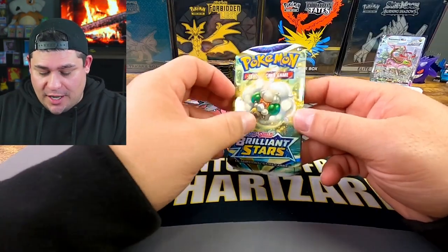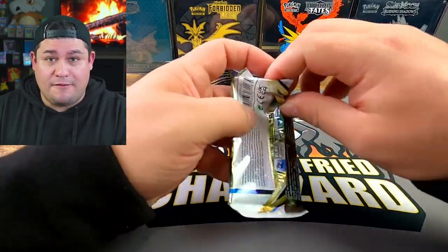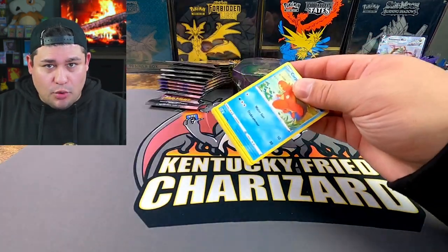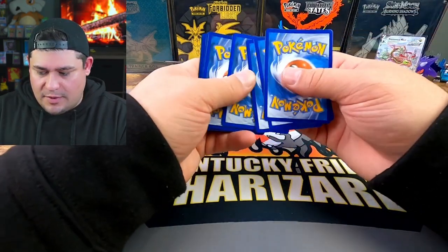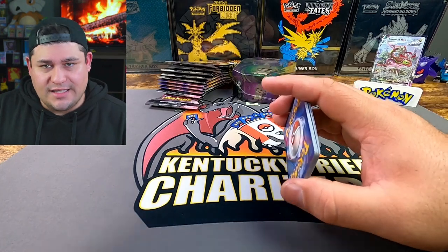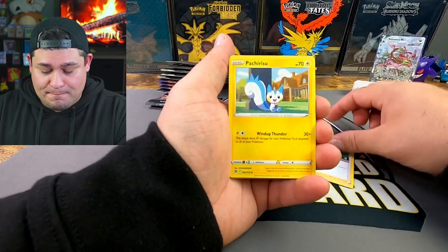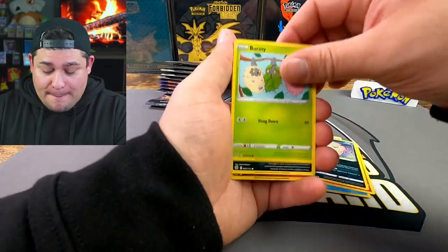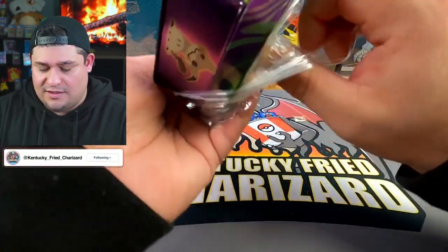I don't know how to follow up with that at all. We just pulled the freaking alt art Regidrago VMAX from Evolving Skies out of a six-dollar mini tin from Dollar General. Next pack from Brilliant Stars: Spirit Tomb, Burmy, Impidimp, Torkoal, and Clink Clang.